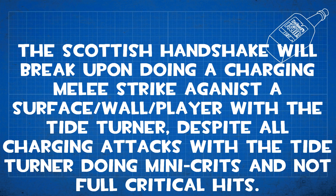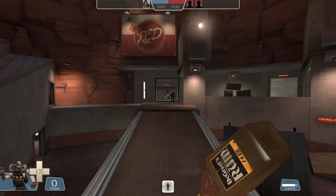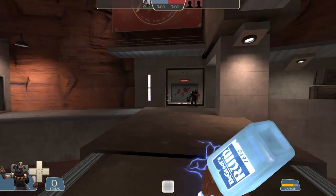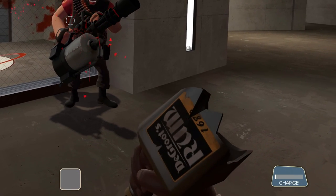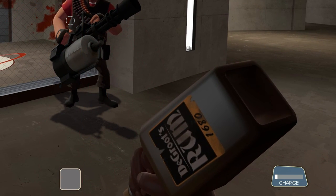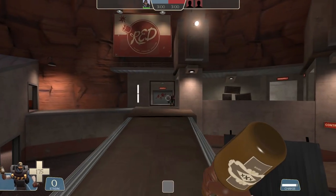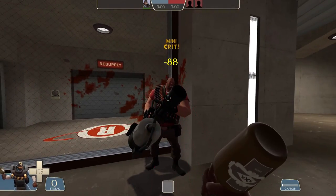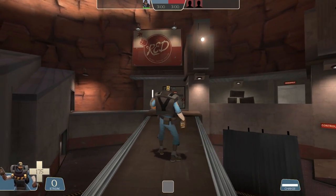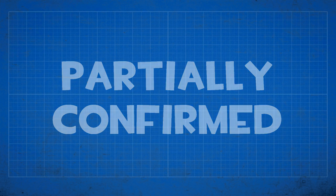The Scottish Handshake will break upon doing a charging melee strike against a surface, wall, or player with the Tide Turner. Despite all Tide Turner attacks doing mini-crits and not full crits, the bottle and Scottish Handshake normally only break on a critical hit. The model will change to the broken version for just a very brief moment before going back to normal, so it kind of does break. The same thing applies to the regular bottle too. This only happens with the Tide Turner — not with mini-crits from other shields and not when mini-crit boosted.